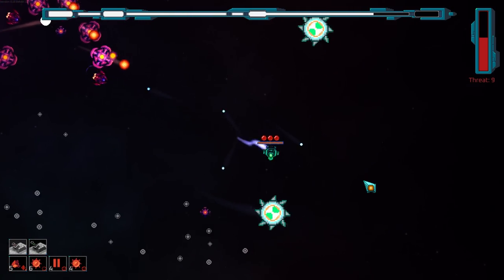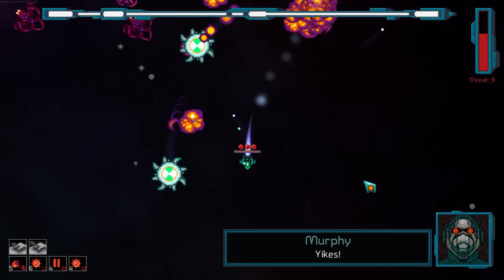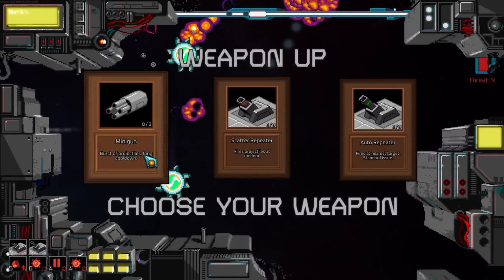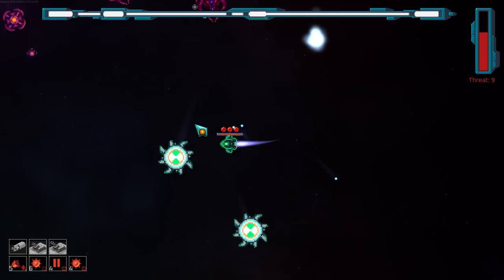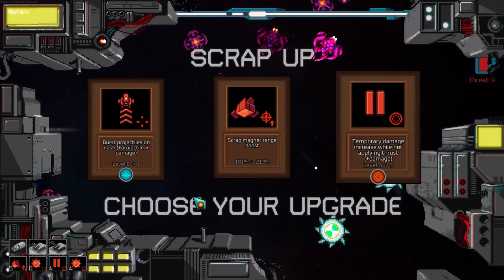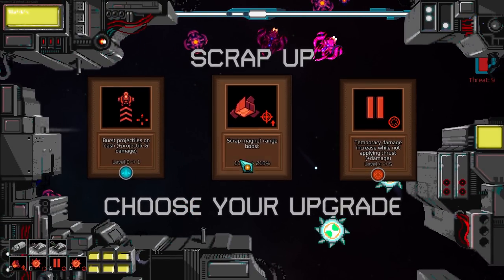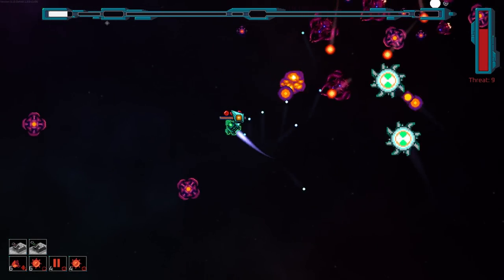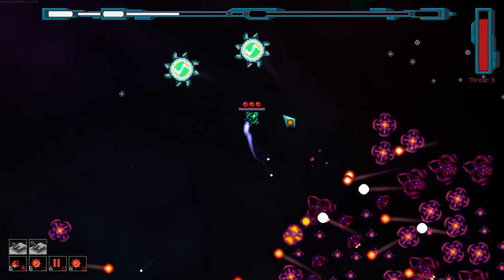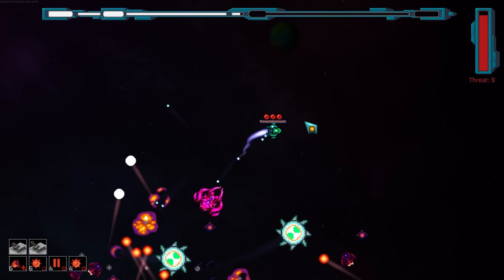It'd be nice if the orbitals were slightly more homing on bosses. Well, I guess we can try the minigun just to see if it's at all good. Enemies bursting into projectiles and all that jazz is nice — it's just not this build.